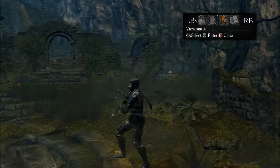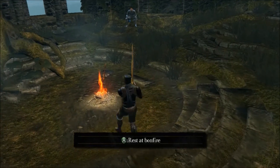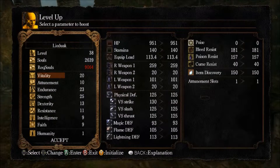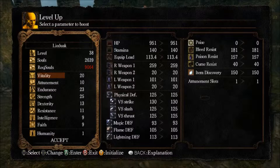It would probably be easier to sit down at the bonfire so we can go through each and every single one of them. Leveling up a different attribute will obviously improve your character in many different ways, and how you want to build your character will depend on what skill points you spend. So let's just go through them.